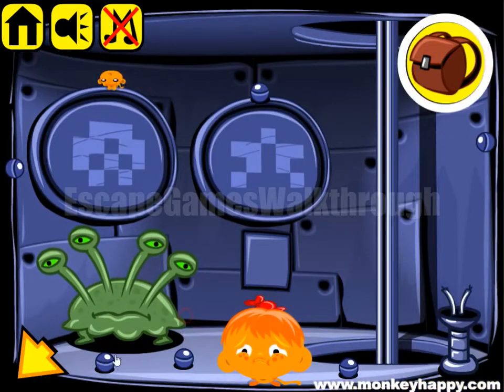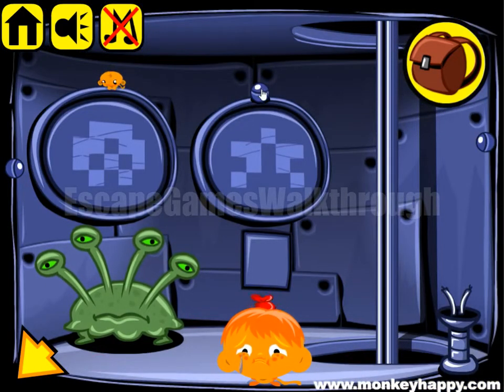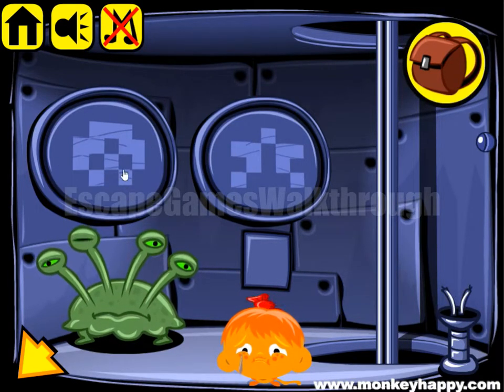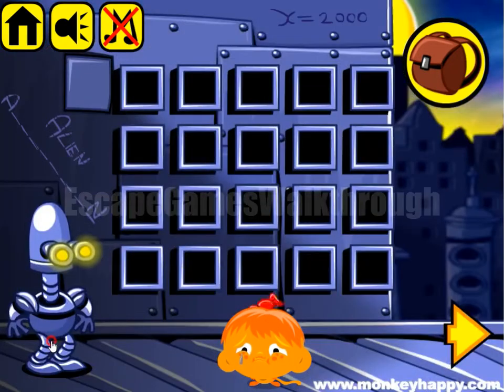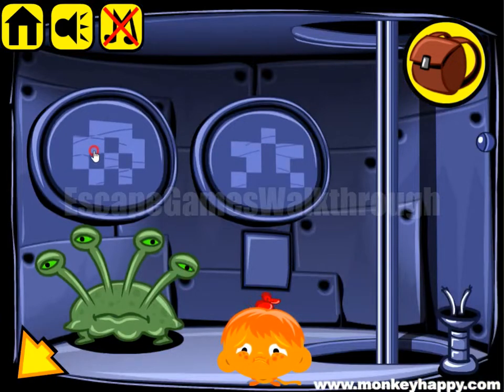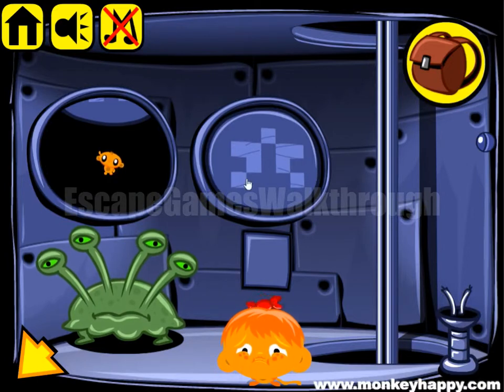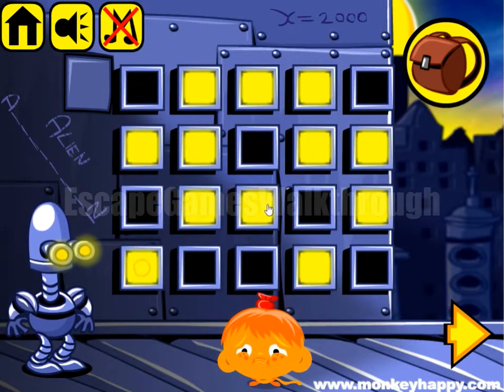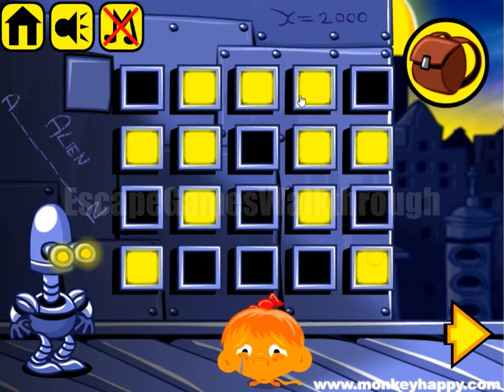Let's go in. Here's the helmet. This monster wants a kind of casket. Now let's look at this shape. So it's this shape we can draw here. And now we can open this door. And here's another shape we need to draw.